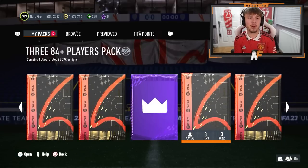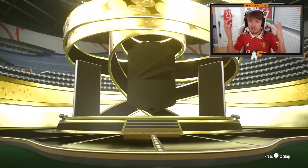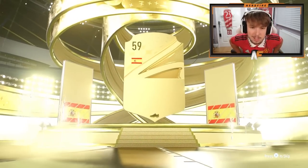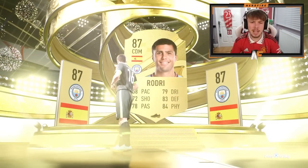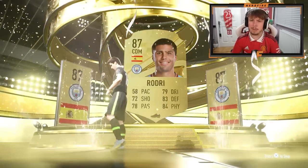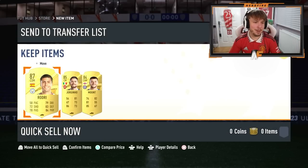Back on to the packs we got from the objective, and then obviously the objective pack. 3x84 Plus Players Pack next. Surely in one of these packs we see a Foot Birthday, right? Not in this one — it's a gold, it's Spanish. Rodri — I think I just put him in the SBC. One walkout. That is absolutely horrific.